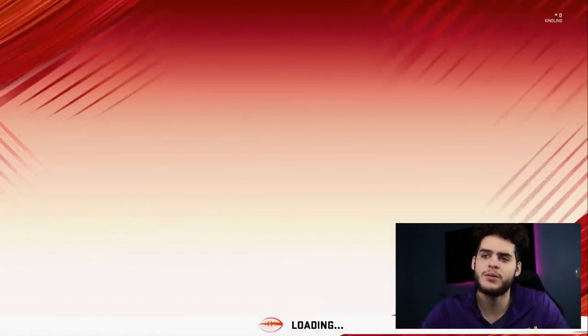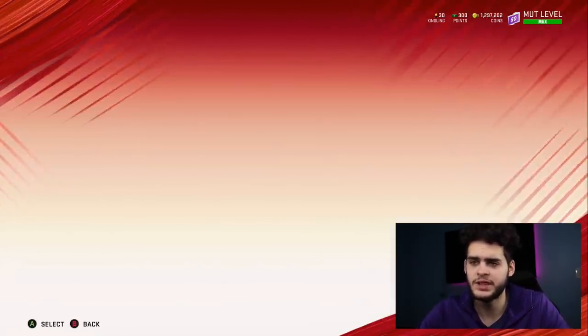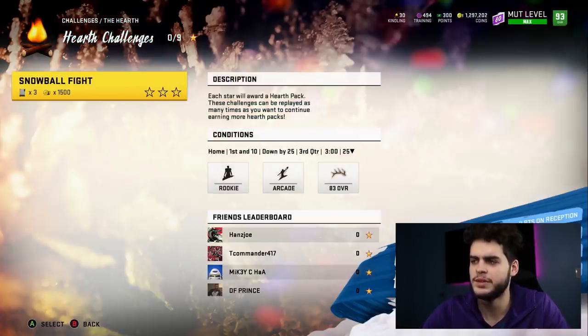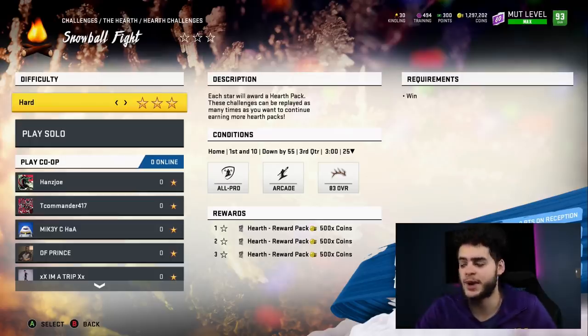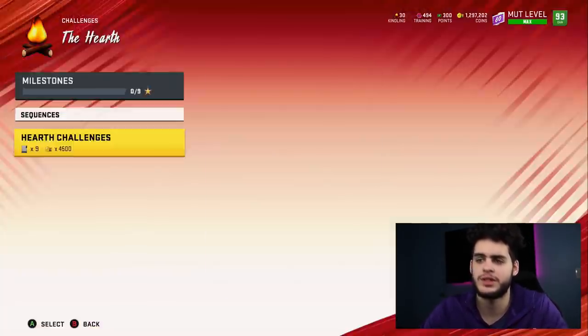If you don't want to play house rules, the next thing I'd recommend is going to the solo challenges — specifically the Zero Chill and the daily ones. The daily hearth challenges are definitely important because they give you a hearth pack. There appear to be nine potential cards you can get. I believe you can replay this as many times as you want and get a hearth pack every time, so I recommend playing on hard to get three stars. Keep replaying and keep stacking up.